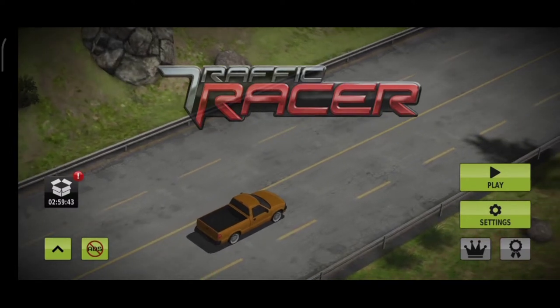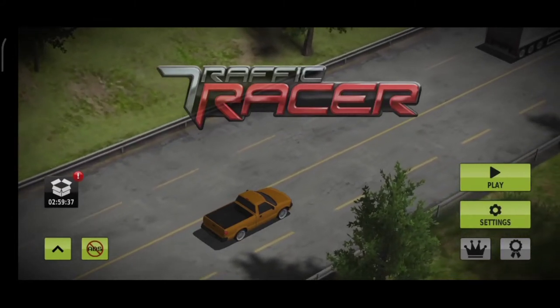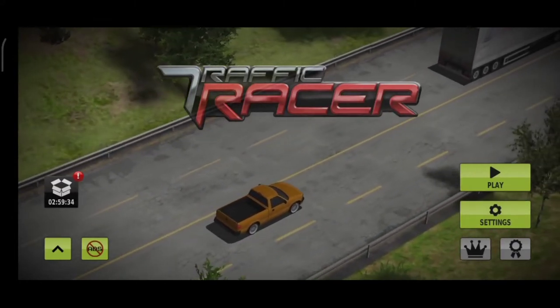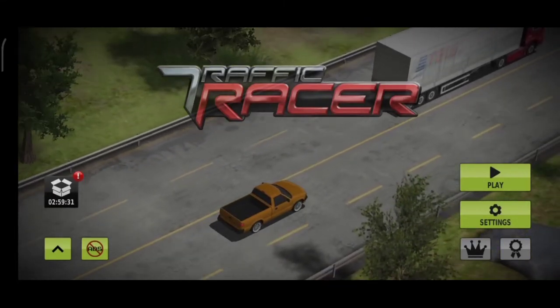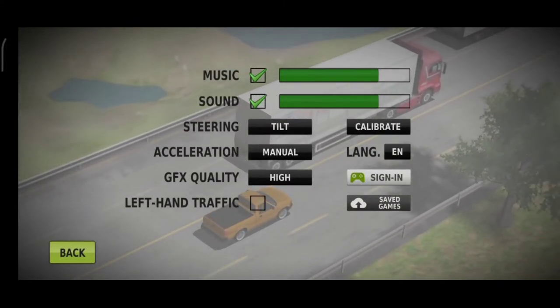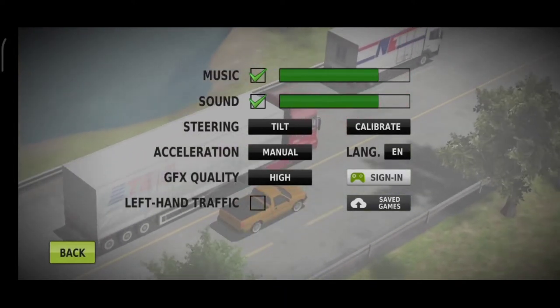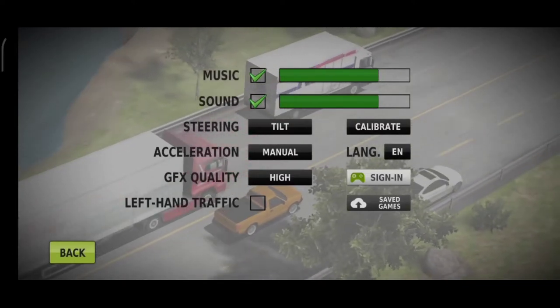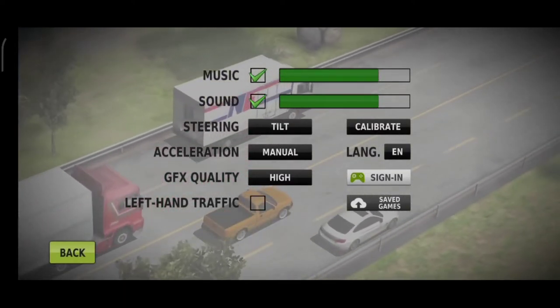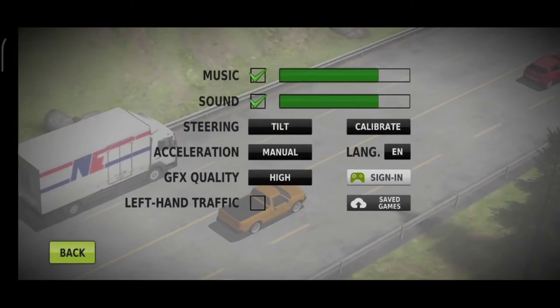In this video, as you can realize from the title and thumbnail, we're going to talk about Traffic Racer and show you how to play Traffic Racer. This is part of a continuing playlist — we need lots of likes and comments to continue it. We open Traffic Racer and wait until the game loads. When you open the game, the home screen page appears. Here we have some buttons I want to explain: the play button and the settings button. If you push on settings, you can change steering, acceleration, GFX quality, and live hand controls for gameplay.